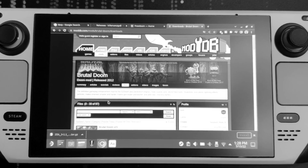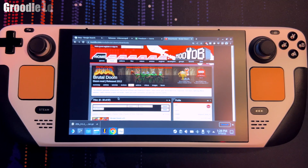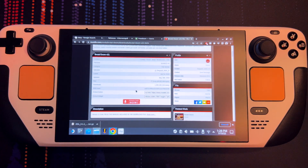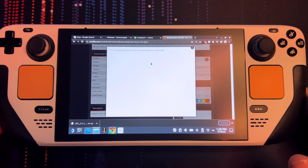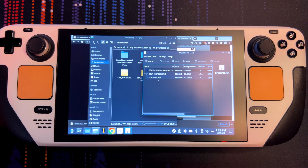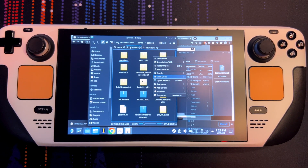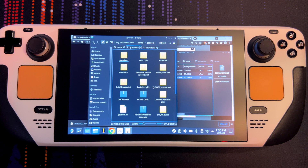Head over to moddb.com and look for Brutal Doom. Here we've got version 21 — head over to downloads, wait patiently, then go to your downloads folder and look for the pk3 file. You could put it anywhere since we're going to use ZDL to actually launch the game, but I like to keep all the files in one place. Put any pk3 or mod files in the same folder to have them organized.